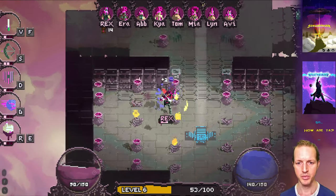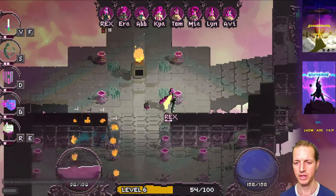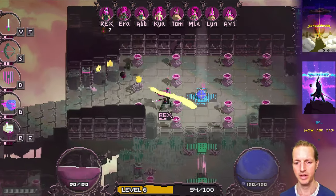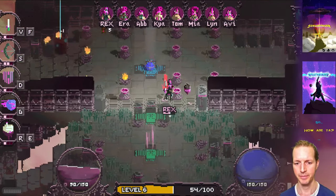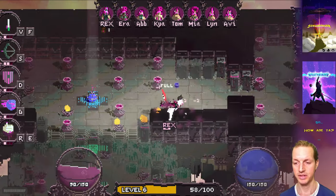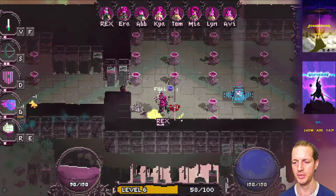Another thing about co-op mode that would be great is some indicator of your core's health. Right now it'd be nice to see on my screen — without having to go back to my base — whether my core is still alive or if it's being hurt by enemies.